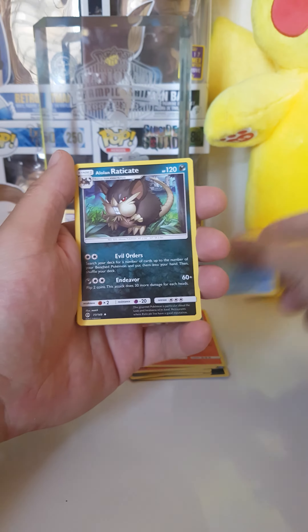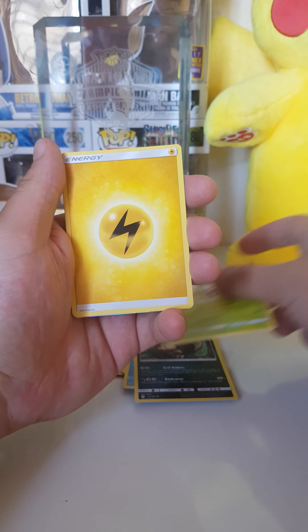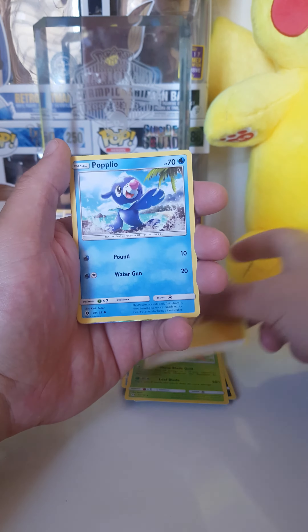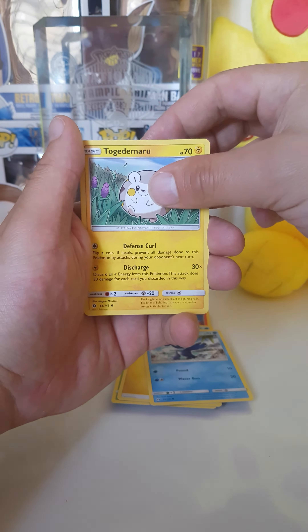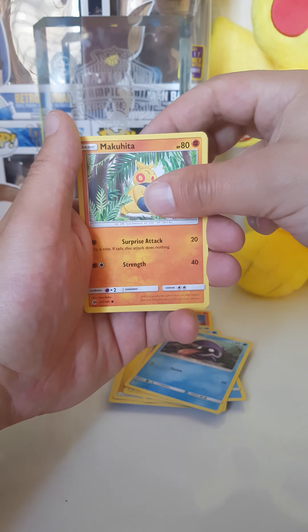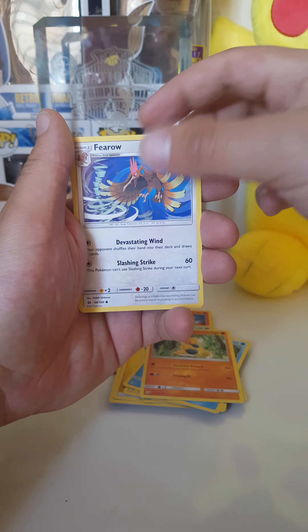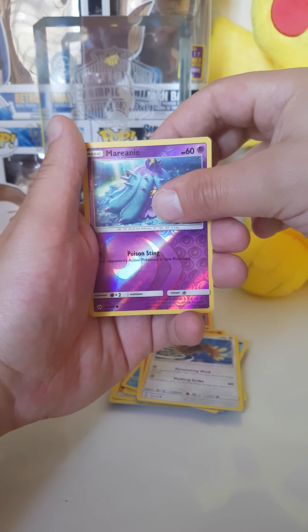Second pack: Alolan Raticate, Dark Tricks — new for the album — Energy, Popplio, Togetic, Alolan Meowth, Machoke. Reverse holo Mareanie — this goes into the album as well, we don't have it.